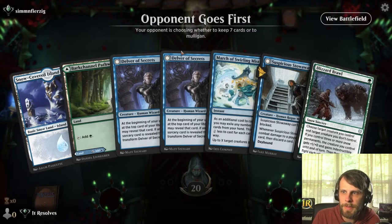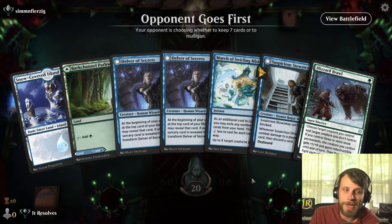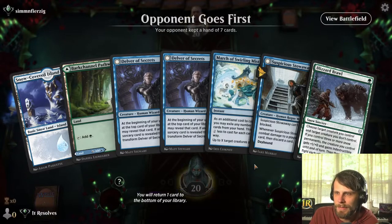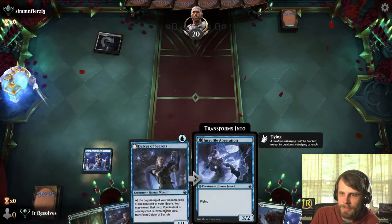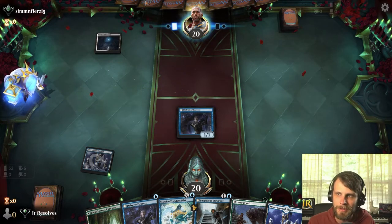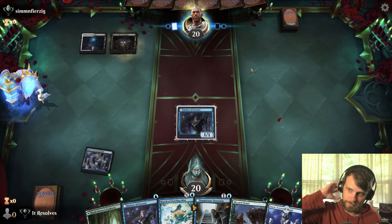Here we are for game number two. It's really hard to pass up a turn one Delver plus a turn two Suspicious Stowaway — I feel like we have to keep it. I would kind of like one more land maybe, and the March may or may not be good. That was kind of a dumb play last game — with the March, there was really no need to do that. I don't think it fizzled a spell, but that's about it.